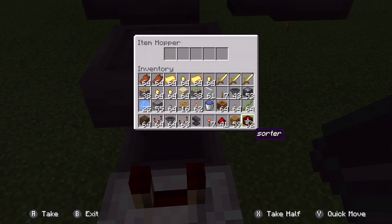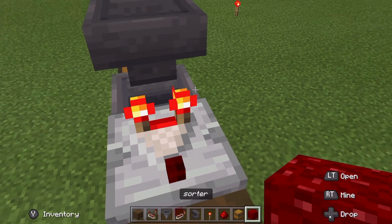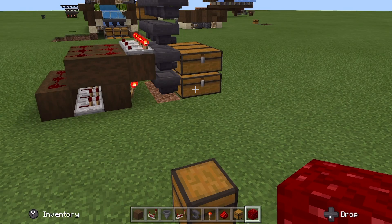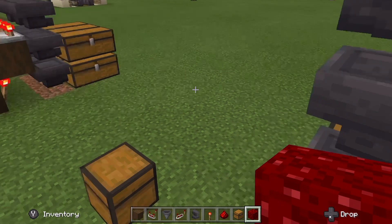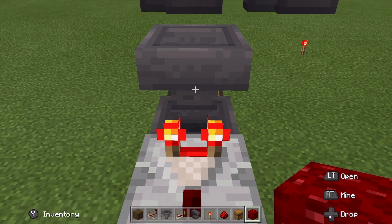Now what you want to do is take four blocks. What I suggest is that you name them in an anvil. It has to be anything other than a normal block so that if you ever accidentally place this block into the system, it won't break it.